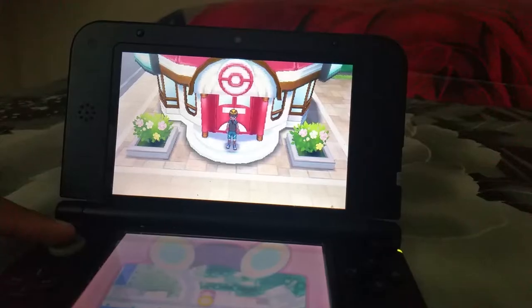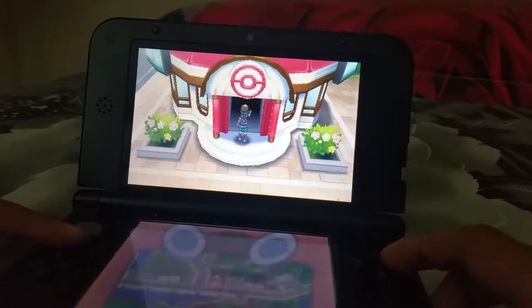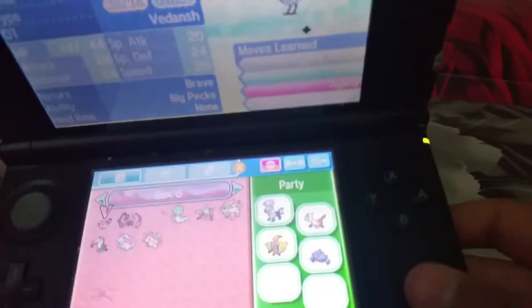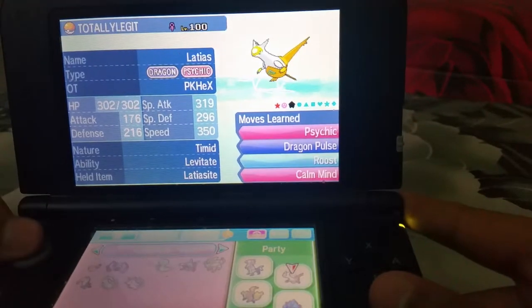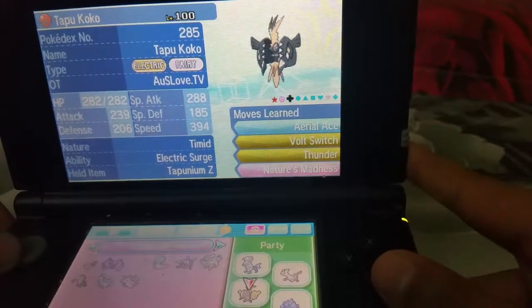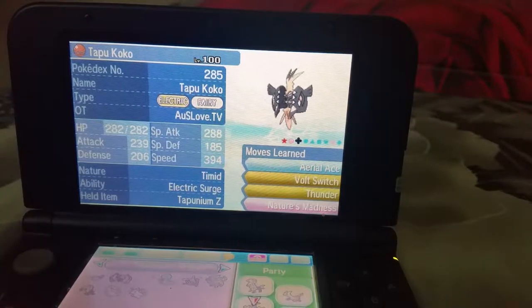You want to be in Heahea City on Akala Island at the first Pokémon Center you see. Go inside and use the PC to pick out three Pokémon you want to level. If you're really good, you can fight with just one. Here's my Shiny Silvally, Shiny Tapu Koko, and another level-100 shiny — all level 100. I also have a Shiny Dialga but I don't use it much since it just kills the fun.